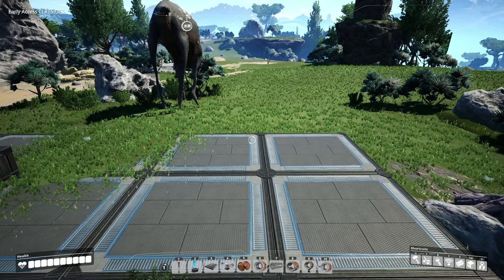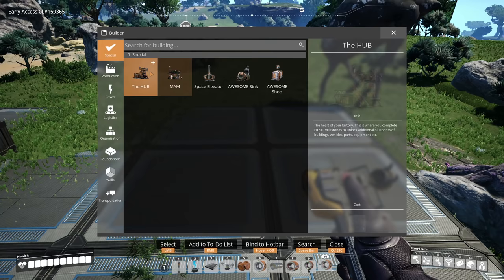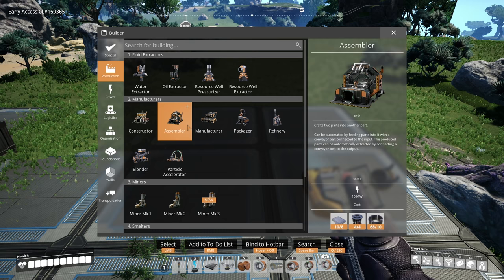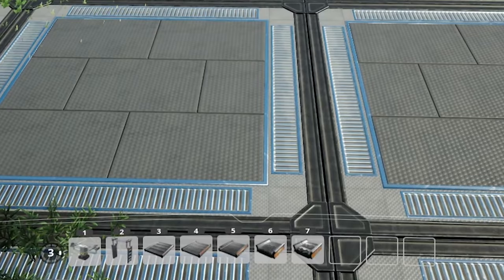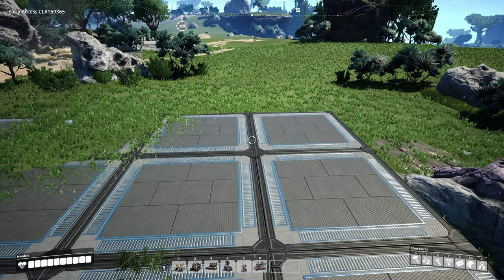You can see we have a selection of hotkeys at the bottom of our screen which allows us to build various items. You can actually remap these by going into the menu and clicking a hotkey number whilst hovering over the item. For example, we want this to be number five — click number five while hovering and it's there. Even better, if you hold Control and use the mouse wheel, you can see we have up to 10 hotkey bars. So use a particular hotbar for conveyors, then for piping, then for constructors and so on.